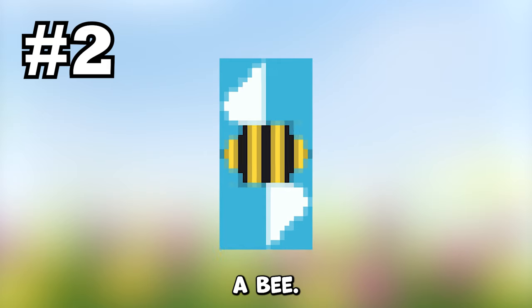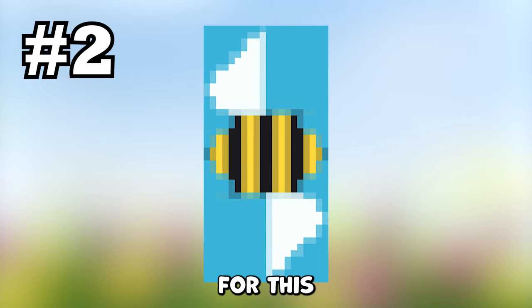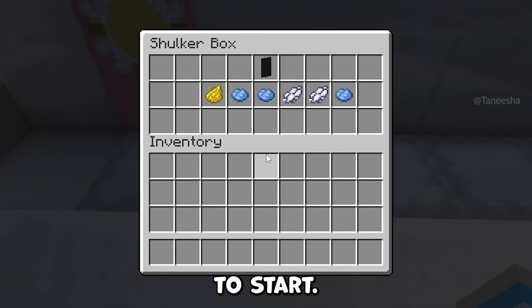The next banner is a bee. For this you'll need a black banner to start, one yellow dye, three light blue dye, and two white dye.